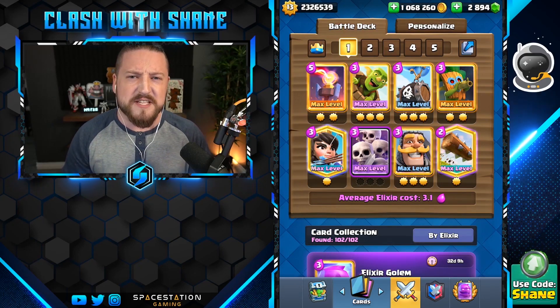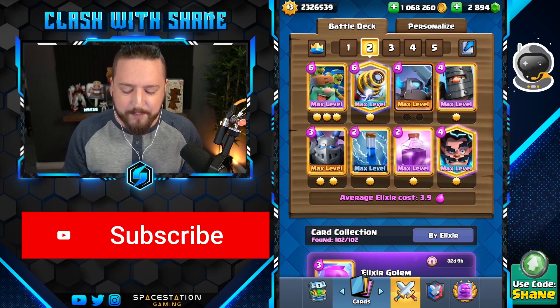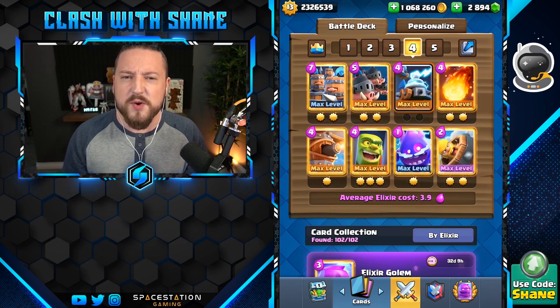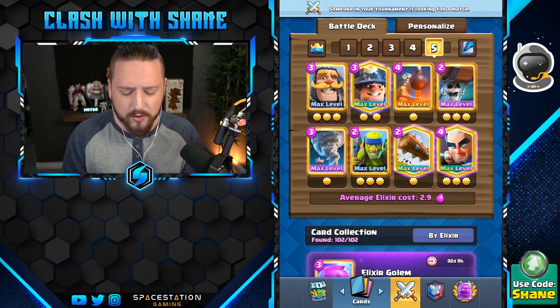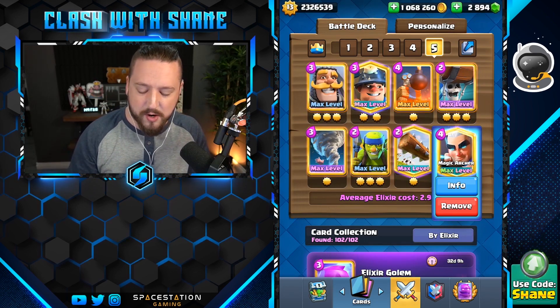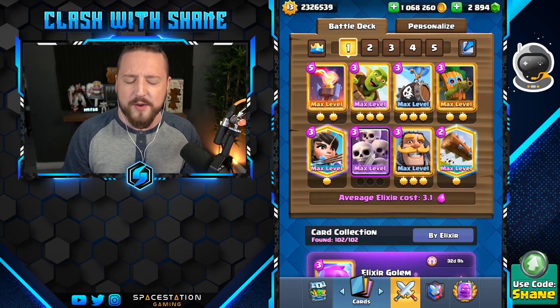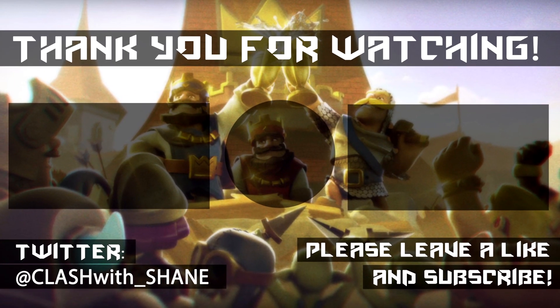That is the end of the video. Here are the five decks one more time: first we had the double barrel fast cycle, second was the sparky goblin giant deck, third was the golem goblin cage ice wizard, fourth was the royal recruit split lane pressure deck, and fifth and finally was the super fast cycle ultimate spam deck with wall breakers and the magic archer. Give them a try, let me know how they go — thank you for watching, we'll see you in the next one!